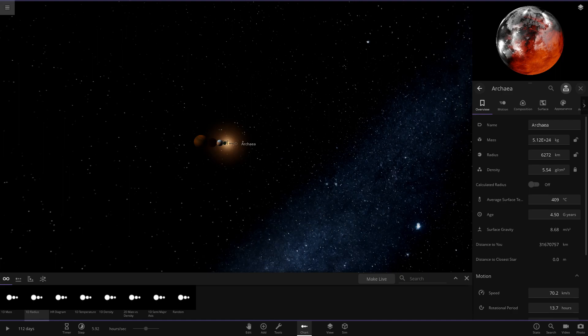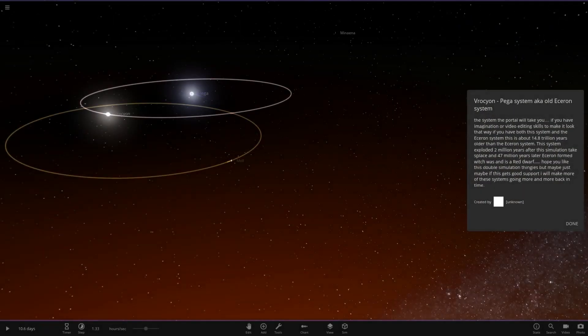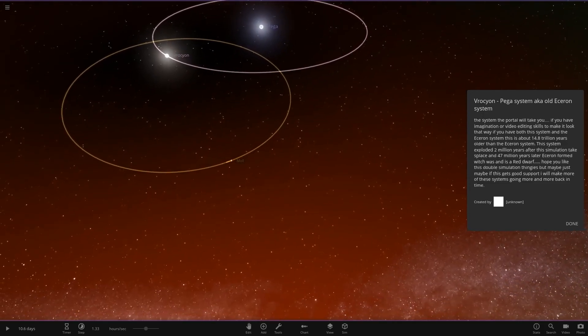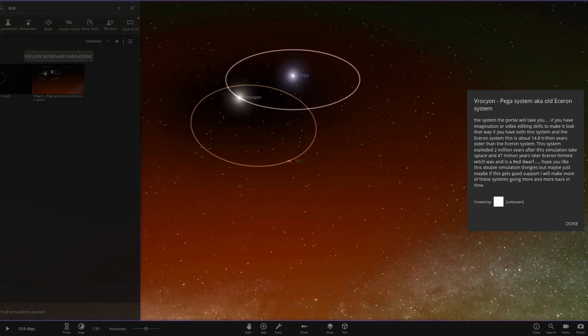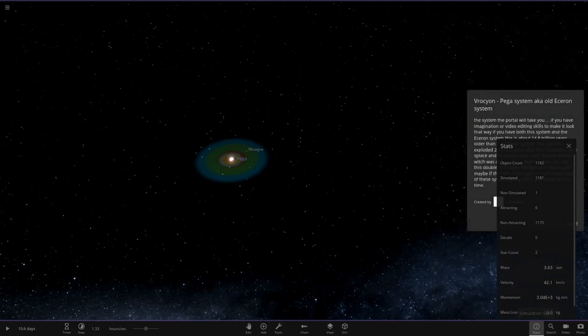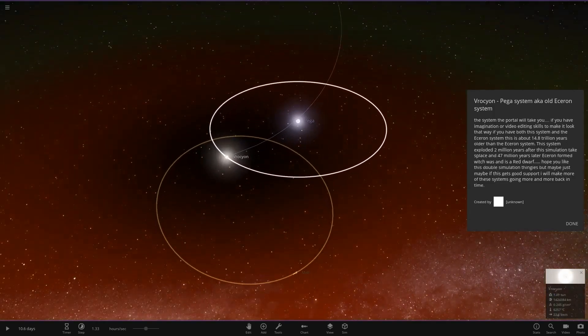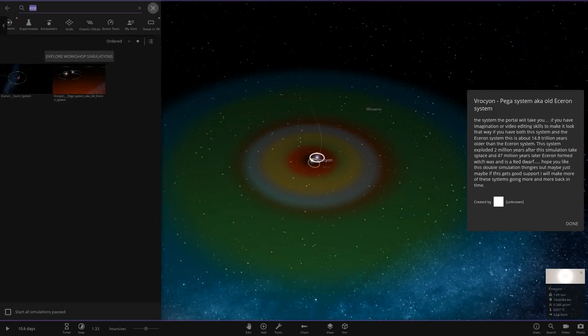Right, now we get onto the new stuff. This is the Vukaron Pega system — the old version, set back in time. The portal in the last system was the Arrival spacecraft, and with some imagination this system is what you'd travel to through it. According to the notes, this system is about 14.8 trillion years older than the Ekaron system. The Ekaron system exploded two million years after simulation, and 47 million years later the Vukaron system formed — so these stars eventually collide creating a supernova.